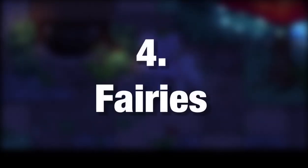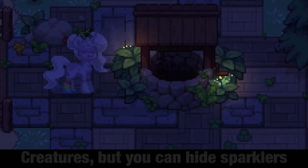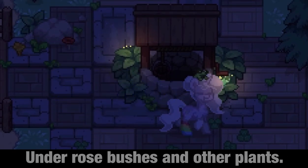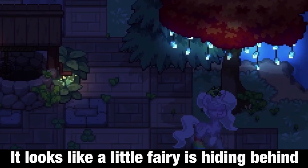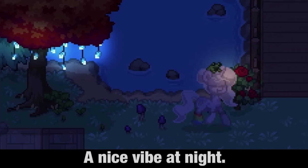Number 4: Fairies. Pony Town might not have any magical creatures, but you can hide sparklers under rose bushes and other plants. It looks like a little fairy is hiding behind them. I love these so much — they give off such a nice vibe at night.